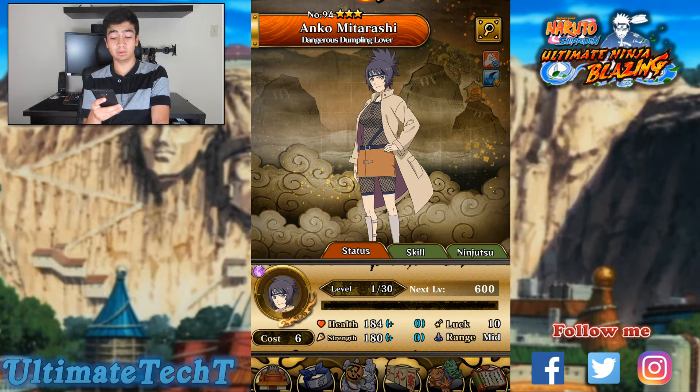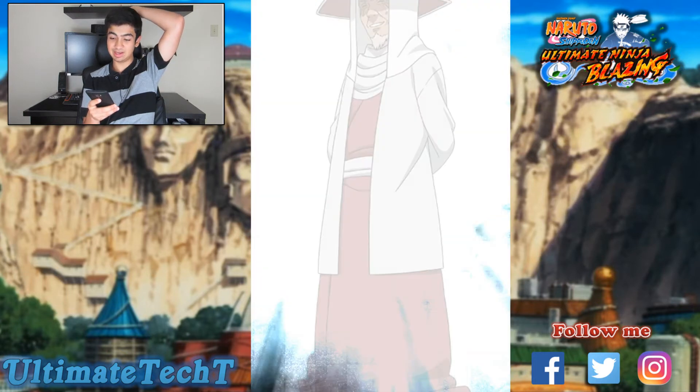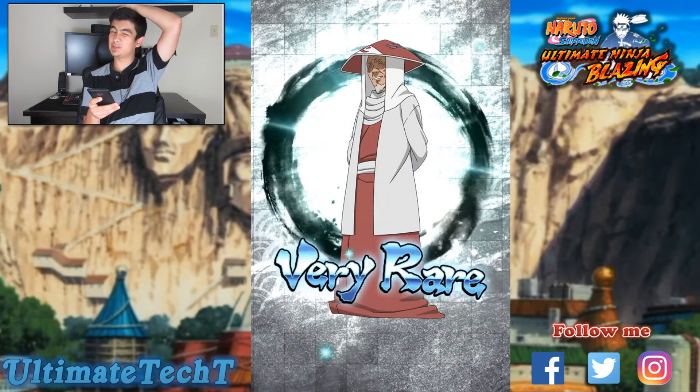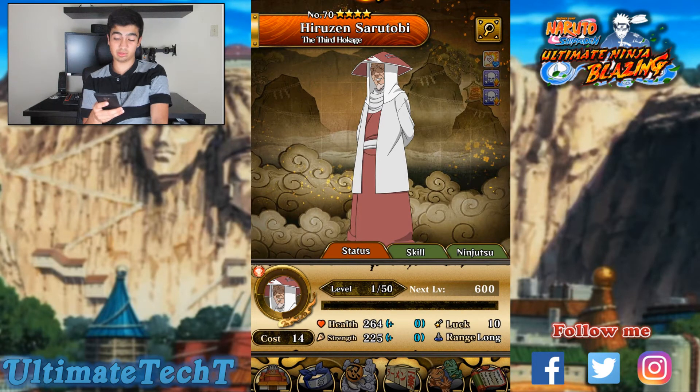We got Anko — kind of a weird character, pretty much Orochimaru's henchman. Oh, that's really cool — the Third Hokage! I don't know if he's good but I've used him as a friend captain. He's Sarutobi.